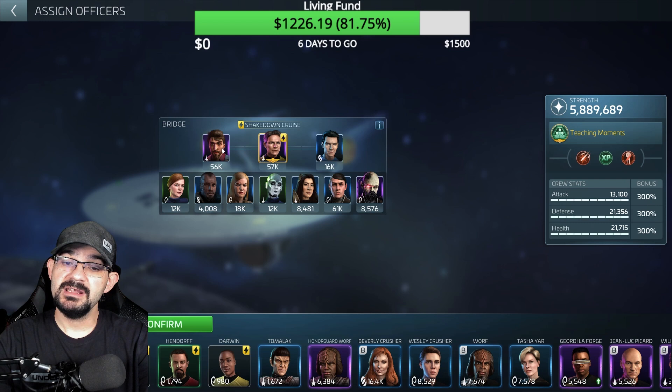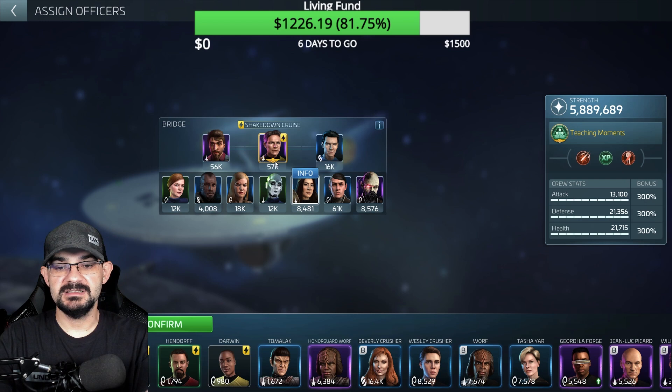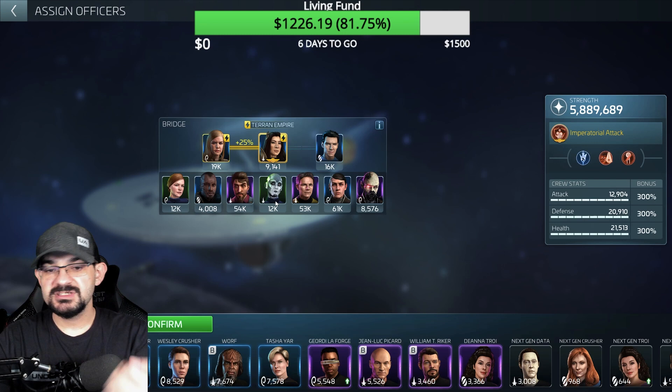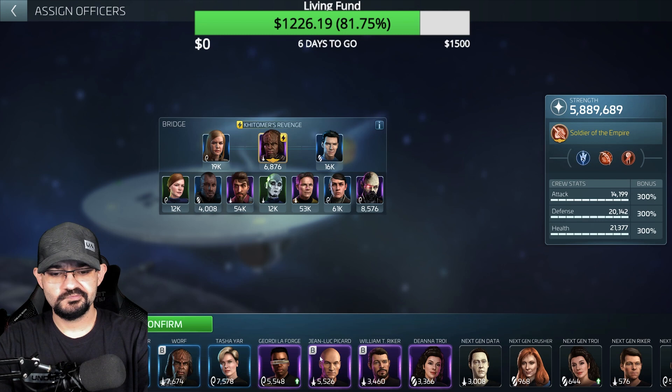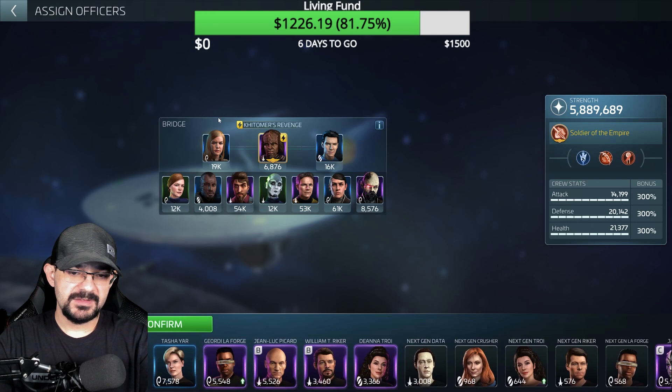Other crews you can go with include Empress MGG, Killy, Harrison — or you can look at Honor Guard Worf, which I'm starting to think might be a good one for the Sarcophagus too. And you could throw Gorkin on there as well, which gives you more damage because of his ability.